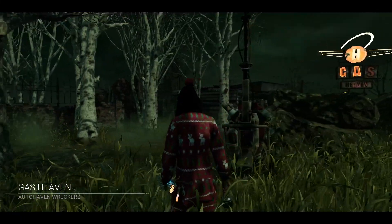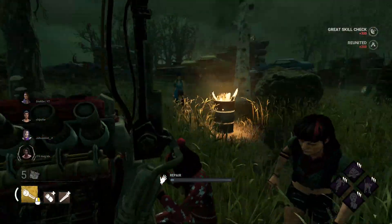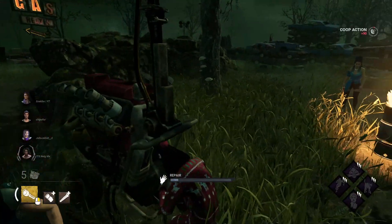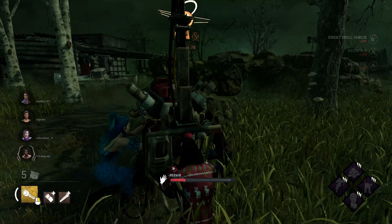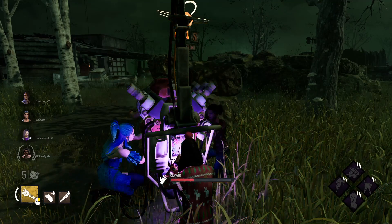Gas Heaven — this is an okay map for the vault speed build I suppose. Most of the map consists of cars so there aren't a ton of T-L walls and windows we can use, but on the outskirts of the map there are some, so we'll see what we can work with. I also tossed on a normal flashlight — didn't have that in the intro, put it on just for fun, maybe we can get something.